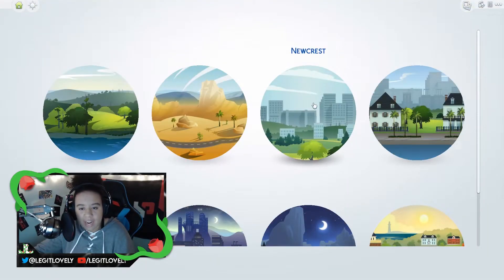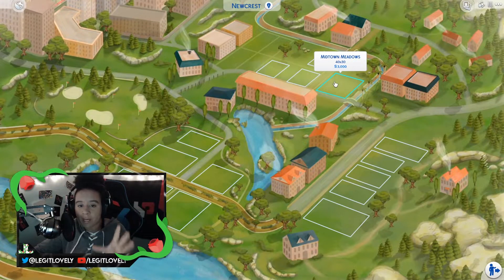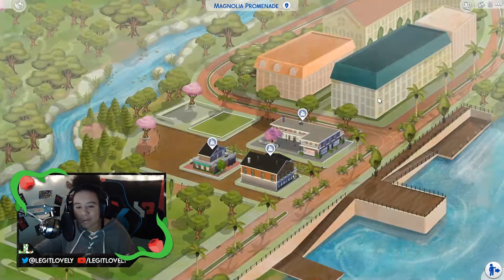The next world that has a map is New Crest. As you may know, New Crest is an empty world — it's just a world full of empty lots. But this map adds just a little bit of detail to spruce it up. Next we have Magnolia Promenade, which a lot of people don't use because it's usually just for Get to Work, which a lot of people don't really care for as an expansion pack.